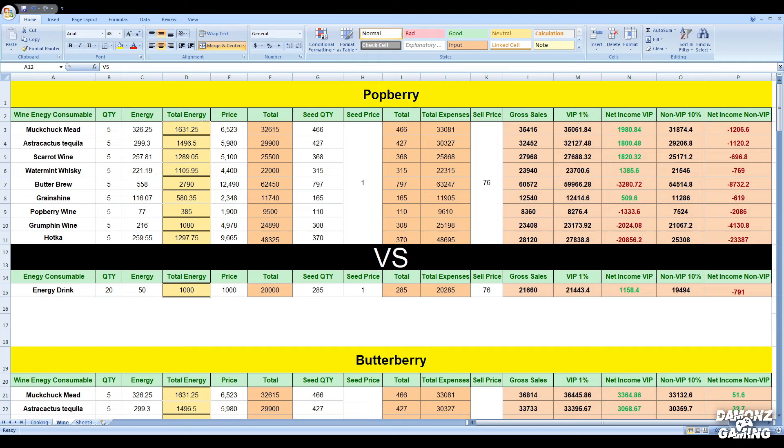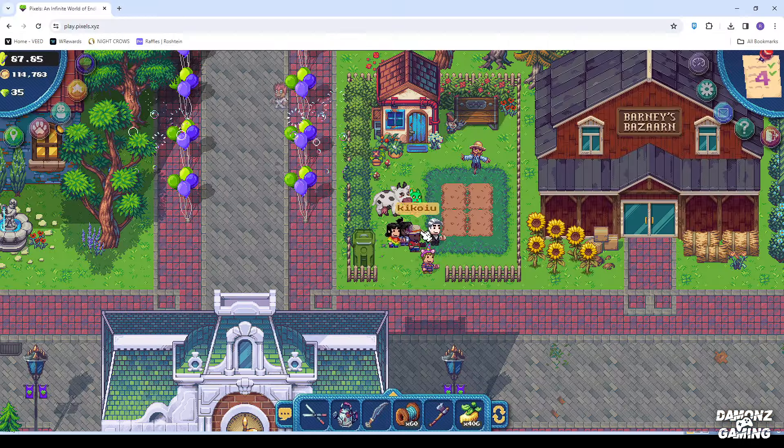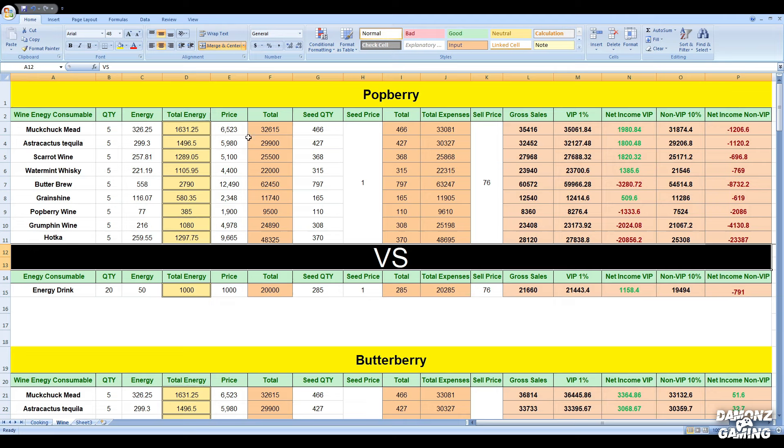I've made significant enhancements to our Excel data, particularly focusing on the computation of cooking. But before we delve into that, let me demonstrate a neat improvement I've made regarding wine energy consumables.